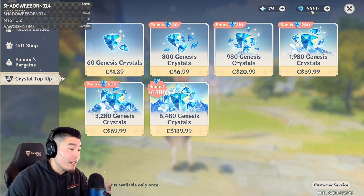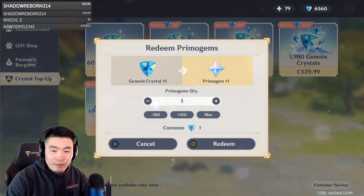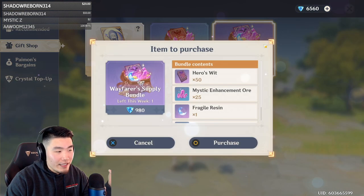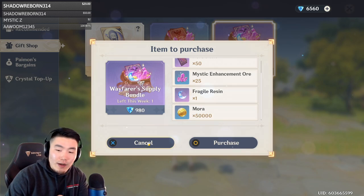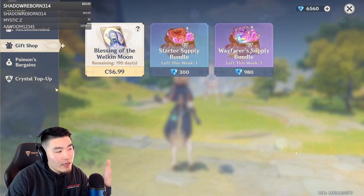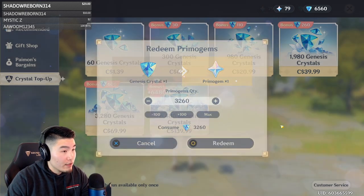I have 6.5k from this pack right here. Is there a reason to really save my Genesis Crystals or should I just convert them directly to primogems? I don't know if there's any reason to keep these. The only reason would be if they give us better packs here, but it's not worth it right now. Look at this — 1000 Genesis Crystals for 1 resin? One resin! Genesis Crystals might be used for skins in the future and they could give us better packs, so I'll keep some. Let's start with maybe half of them — enough for like 2 multis of summons, that'll be about 3200. Here we go, redeem.